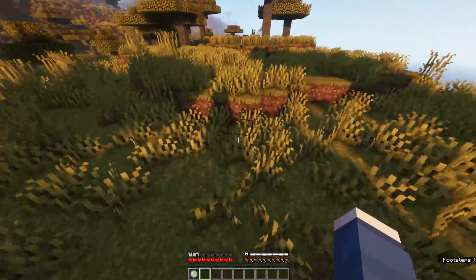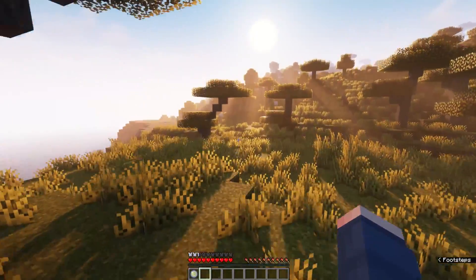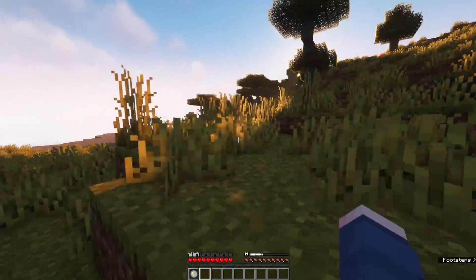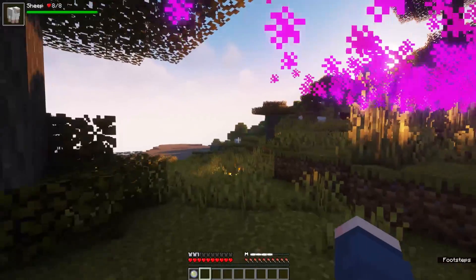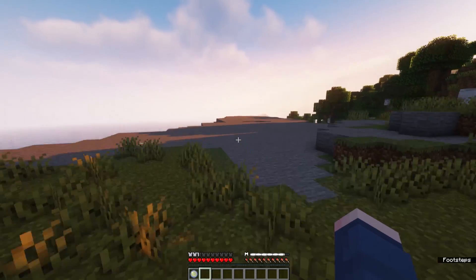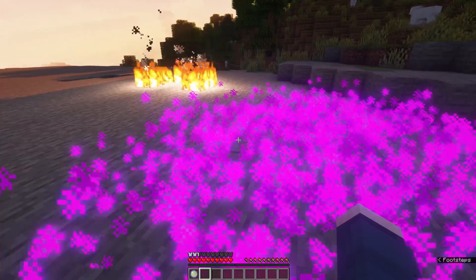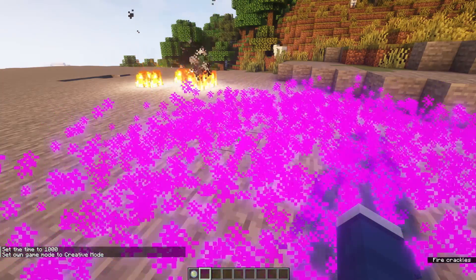Yes — undead mobs like husks, zombies, and skeletons will actually heal from whatever damage you deal while they're within the purple mist. Other mobs will take a large amount of damage that will quickly kill them depending on their defense. So don't use it against undead mobs. Other changes include slowness II whenever you're on the ground — you want to be in the air since you're a dragon. The moment you land, slowness II kicks in.